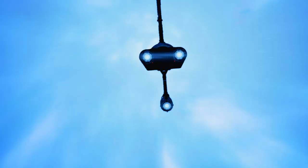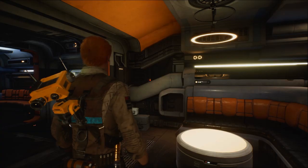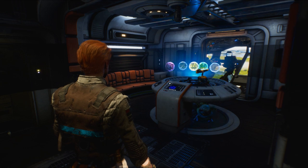Now let's head back to the Mantis. I found the Bogling on board the ship in three places: in this air vent here, the air vent parallel to it across on the other side of the ship, and hiding beneath the holotable.